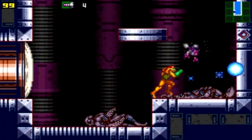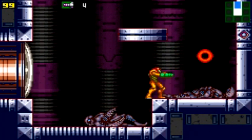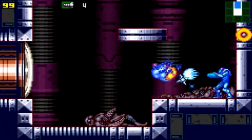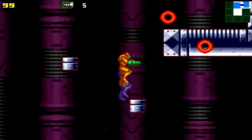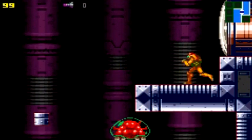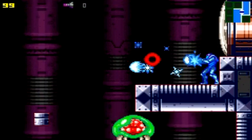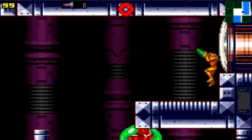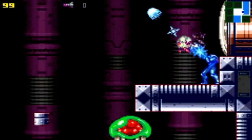I decided to segment Tourian into two parts — the majority of it in one part, and then Mother Brain for the second part. I decided to segment it because Mother Brain is the hardest boss in the game in this challenge. It's extremely difficult — or rather, I don't want to over-exaggerate; by far it is the hardest part of the challenge. You just don't have enough missiles to get through everything, and Mother Brain does a lot of damage if you get hit by her attacks. We'll be seeing that in part number seven coming up soon.